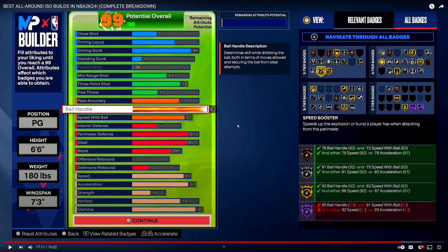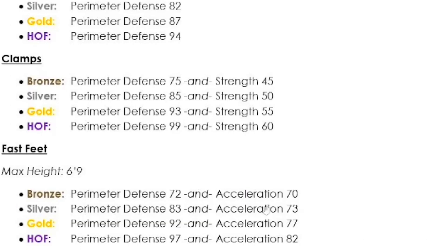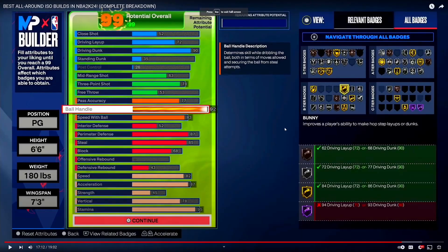For Fast Feet, you need a 92 perimeter to get it on silver, or an 83 perimeter and 73 acceleration for bronze. He has an 87 perimeter, so he'll be able to get Fast Feet on silver. If he adjusts his attributes he'll be able to get 94 Feet on gold. So he'll have silver Clamps, gold 94 Feet, and silver Fast Feet — that's solid. Like I said, this is a solid build overall.